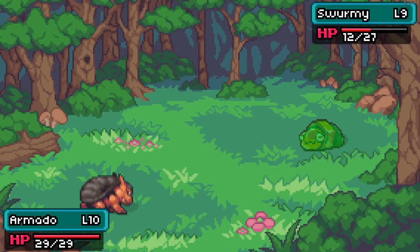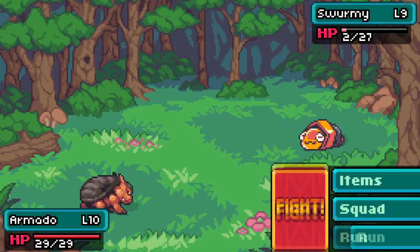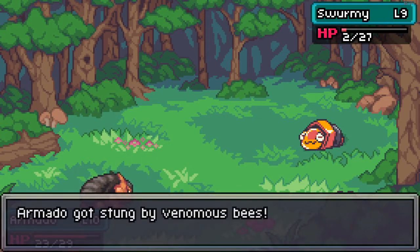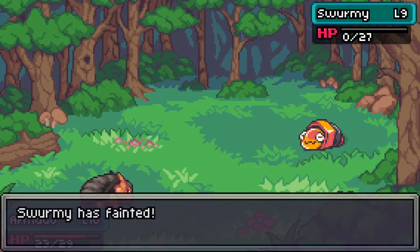The opponent used Rage, which increases its attack. But at least it gives me a chance to attack first. Those Venomous Bees are really dangerous — the poison over time can do a lot of damage, it can hurt you quite a bit. But those were two level nines.